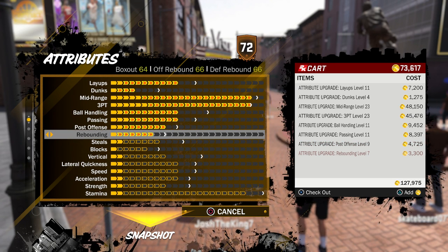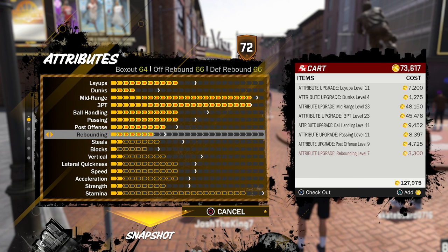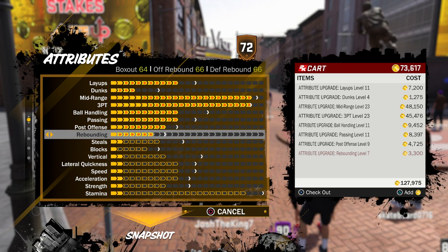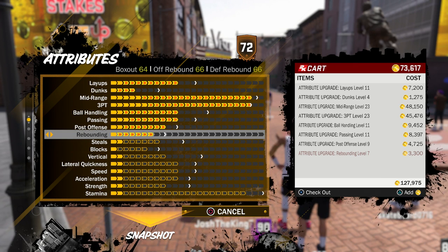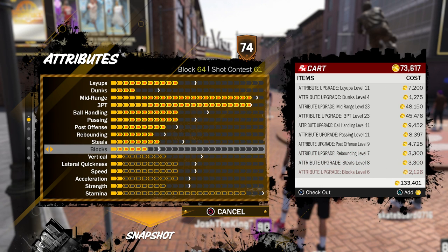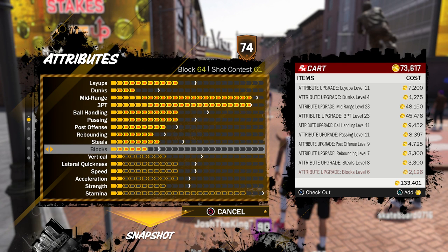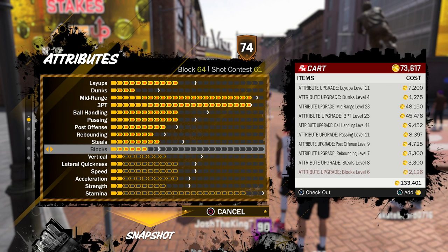Post offense I won't really need, so that's not that high. Rebounding isn't looking too good right now, but I think I'll still be able to get some boards. Last year in 2K I used the glass cleaner, and this year I have rebounding as my primary archetype on my main player, so I think I know how to box out well enough to get rebounds even with a 66 rebound. Steals are 64 — pretty bad. Block is 64 — also pretty bad.